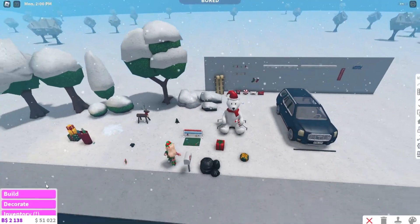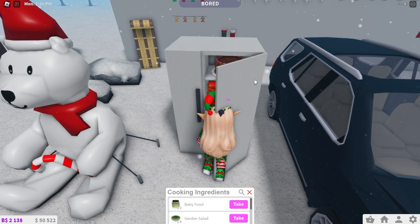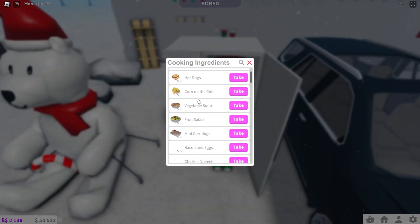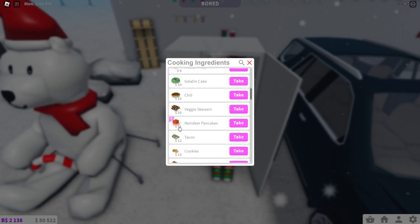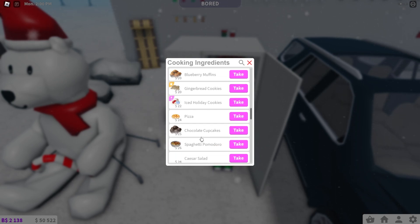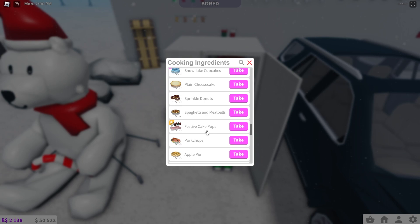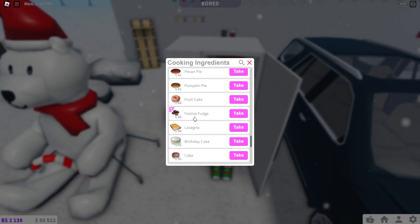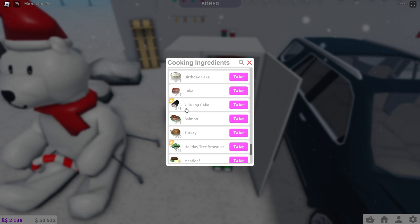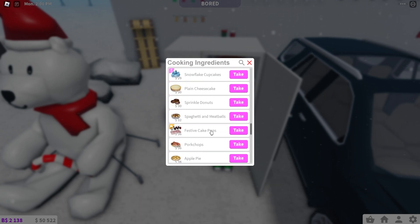Let's see what food they have. We have new things in the ingredients section: reindeer pancakes, gingerbread cookies, iced holiday cookies, snowflake cupcakes, festive cake pops, festive fudge, Yule log cake, holiday tree brownies, and a gingerbread house.